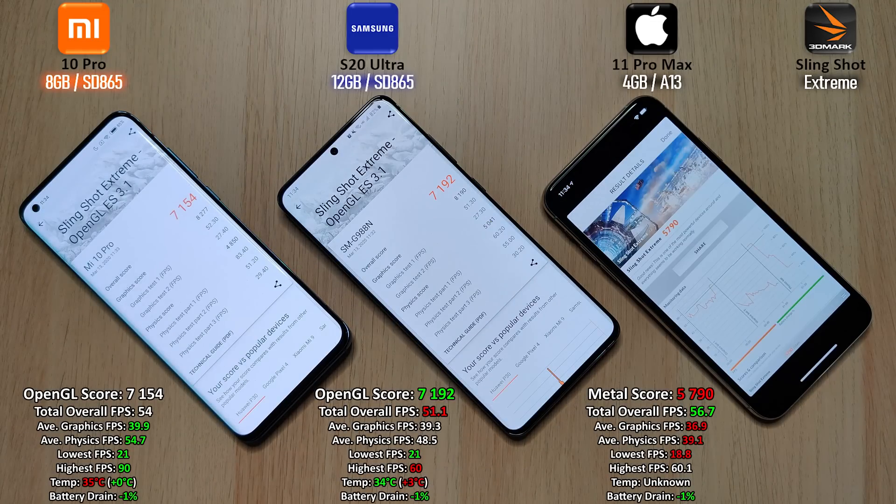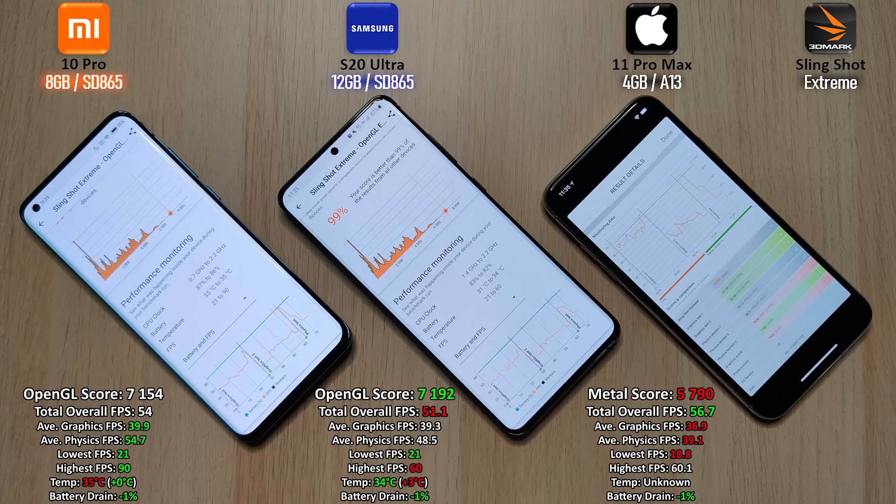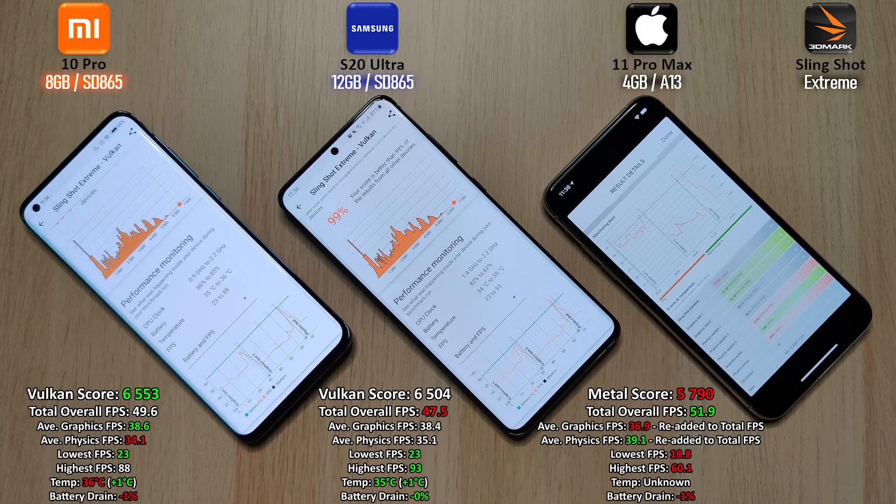Over here these are the OpenGL scores of the Android phones on the left and the Metal score for the iPhone on the right. The high score goes to the S20 Ultra, but overall FPS goes to the iPhone 11 Pro Max with 56.7 overall frames per second, as opposed to the Samsung with 51.1 and the Xiaomi with 54. With Vulkan we can make this more comparable to the Metal score on the iPhone, and the Xiaomi has now beaten the iPhone here, but the iPhone still has a better total overall frames per second. I have re-added the total frames per second from the previous Metal score on the iPhone to keep things more accurate when calculating overall frames per second.